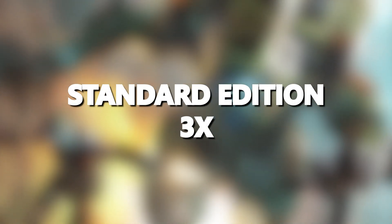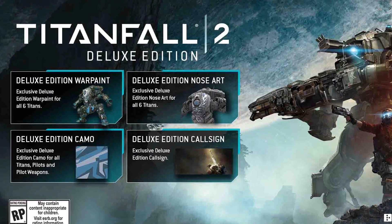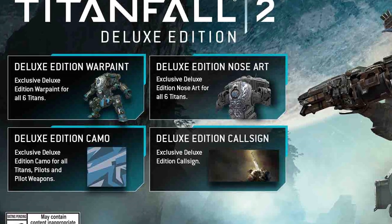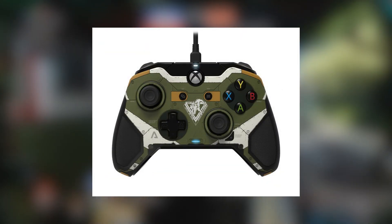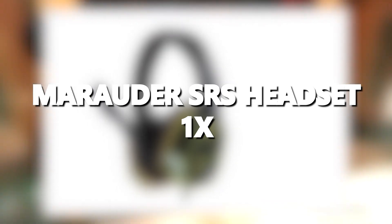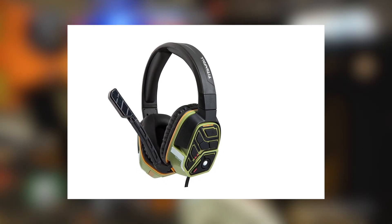We are also giving away three copies of the Standard Edition; once again the winners will get to choose their platform, either the PS4, Xbox One, or PC. There are two Deluxe Editions to be won as well — the bonuses of this version include exclusive war paints and nose arts, as well as two camouflages that will be able to be applied to every Titan, Pilot, and weapon in the game. Winner selects their platform. Next is the official Titanfall 2 Xbox One controller from PDP, following that a Titanfall 2 official backpack from PDP, then finally an official Titanfall 2 Morador SRS headset from PDP. The winner will select between the Xbox One or PlayStation 4 version.